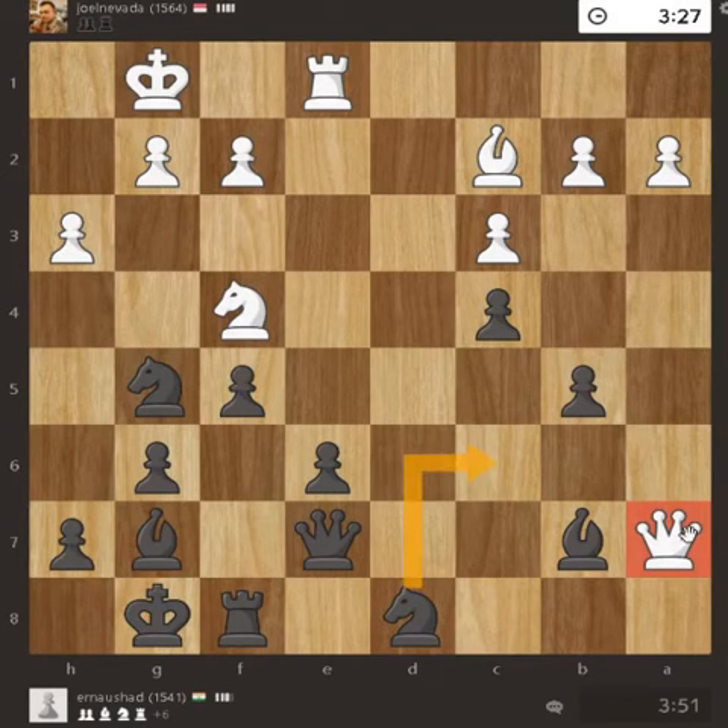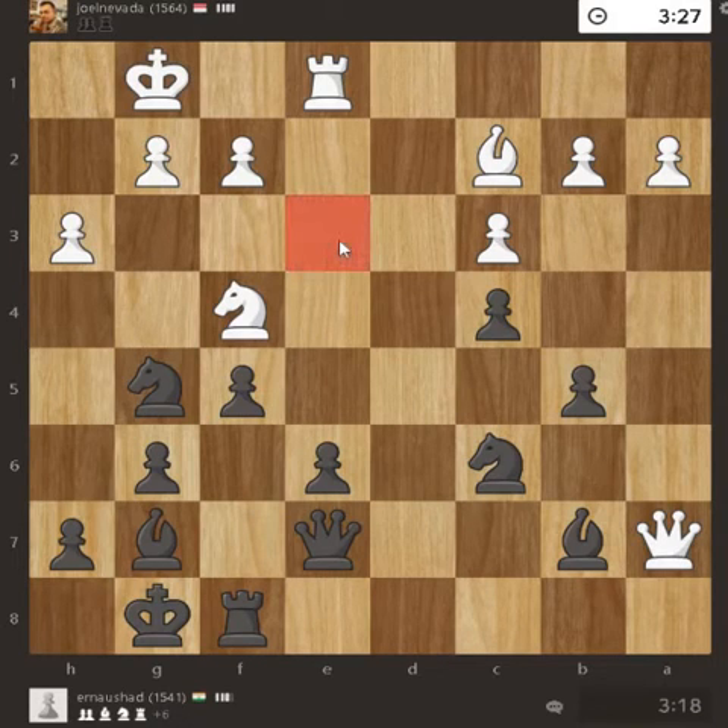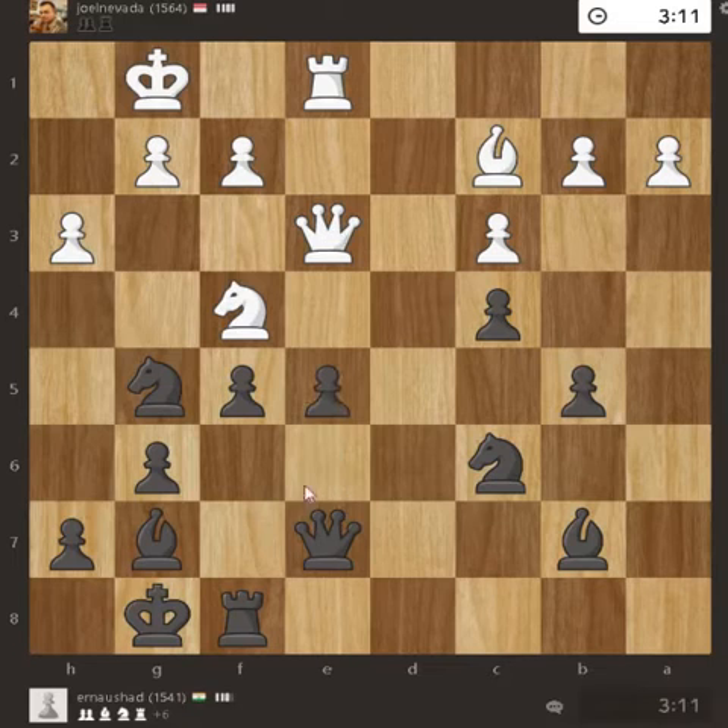This piece can go there threatening the queen. The queen has no space except for one square. I thought it was trapped, but actually it found a place. Queen back to the golden square and pawn pushed forward. Knight here attacking the queen.